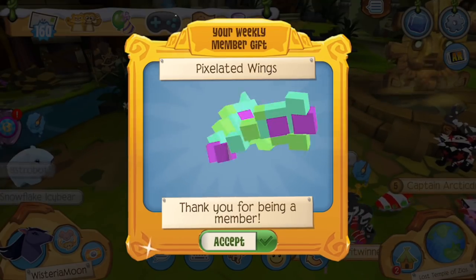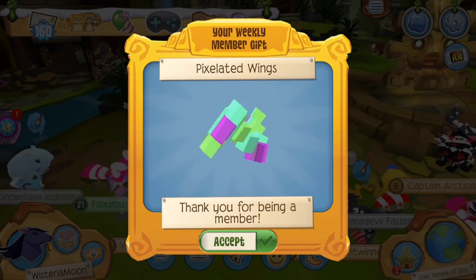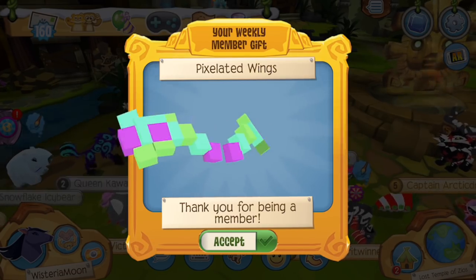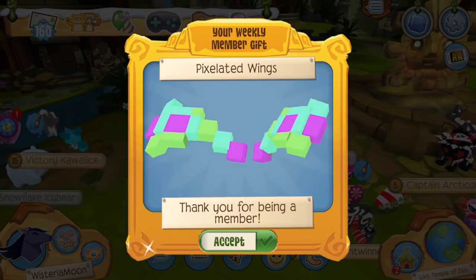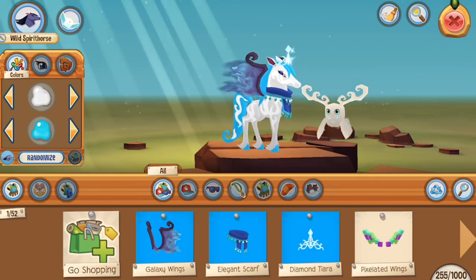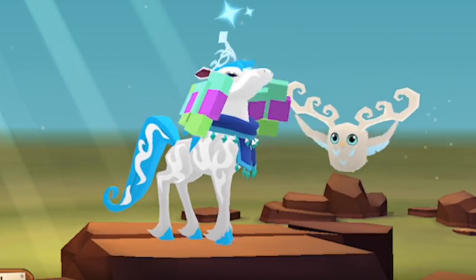First, I just want to take a moment to observe this lovely weekly member gift, the Pixelated Wings. This is a very, very fun item — definitely a part of the Pixelated series Animal Jam has been working on lately. Let's go ahead and accept that. That is some snaziness. Oh heck yes, that is some beautiful stuff.